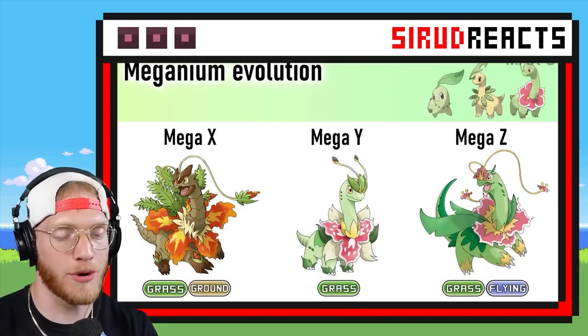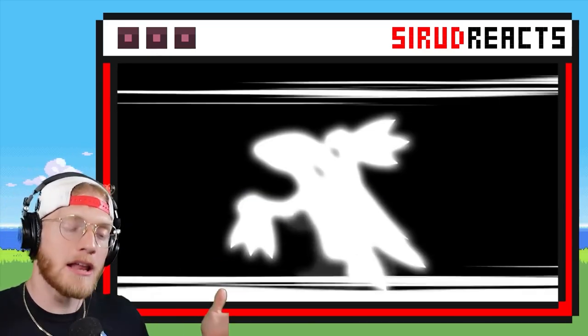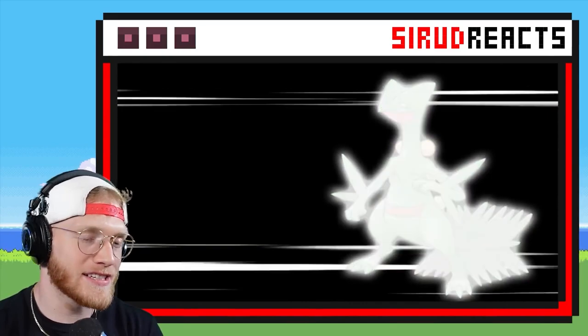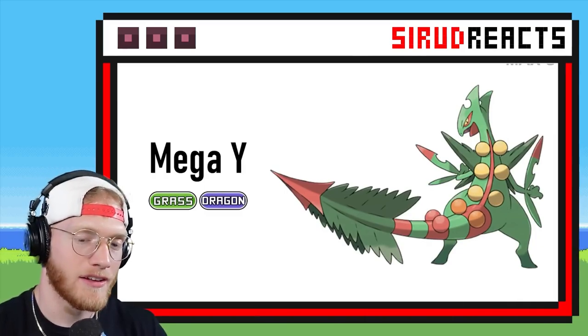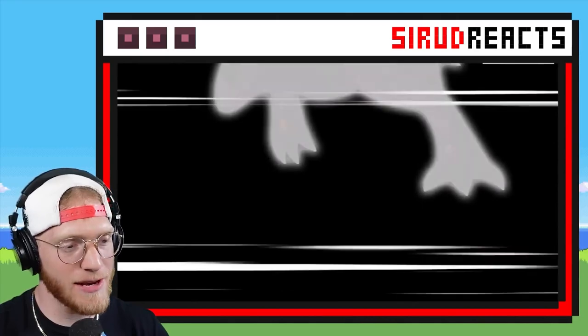We're now moving on to Generation 3, where these Pokémon already do have Mega Forms, but we're going to get to see two extra custom Mega Forms in this video. This is going to be epic. I think Mega Swampert — the real Mega Swampert — looks really, really cool. That's my favorite Mega out of these three. Let's see what these ones turn into.